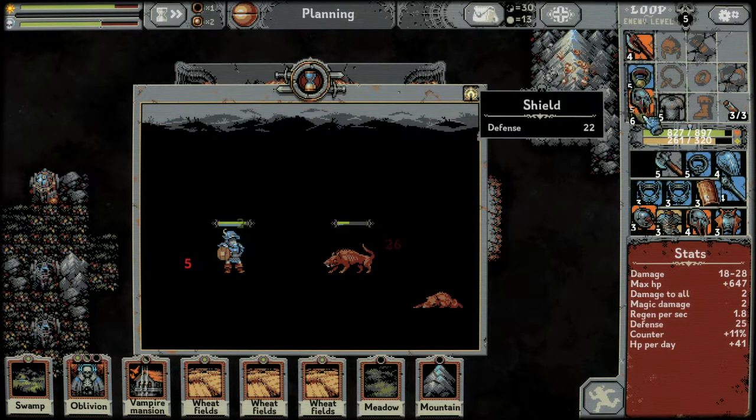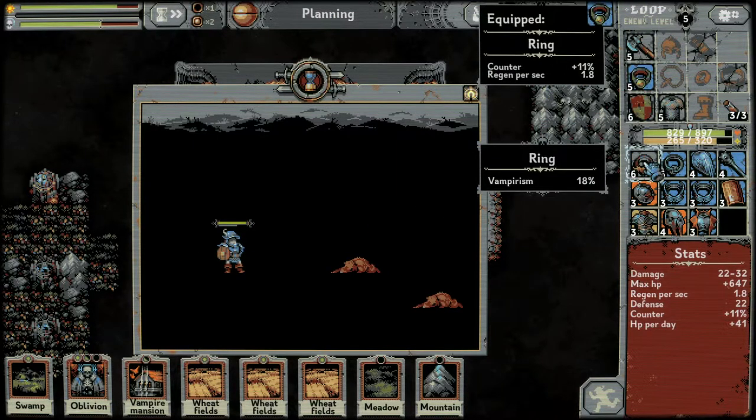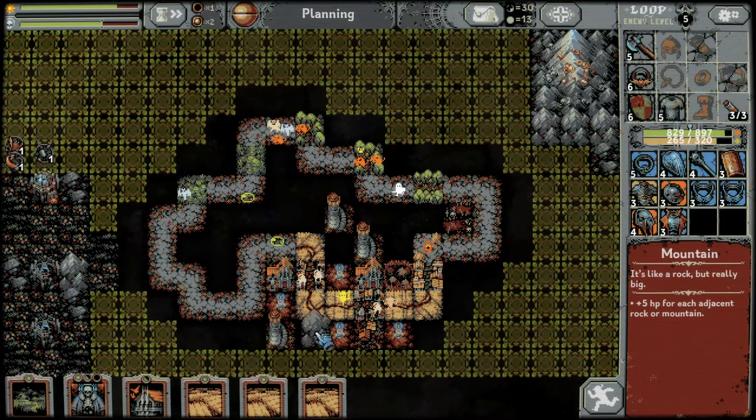This just gives us a lot more defense, we'll put it on. This axe gives us a little bit more damage, we'll put it on. Level six ring: 18% vampirism — that's nice. Meadow and a mountain.